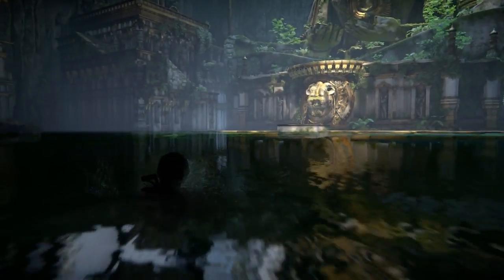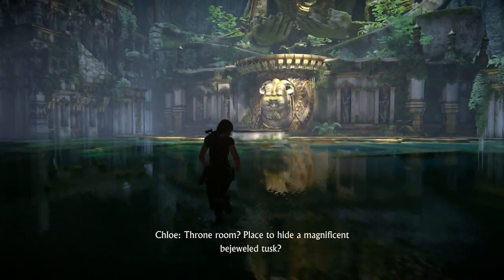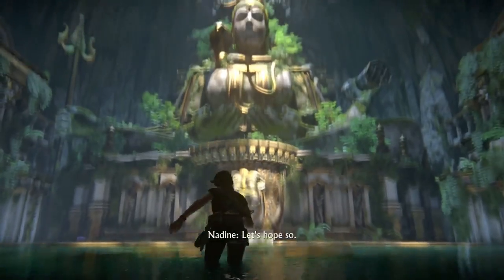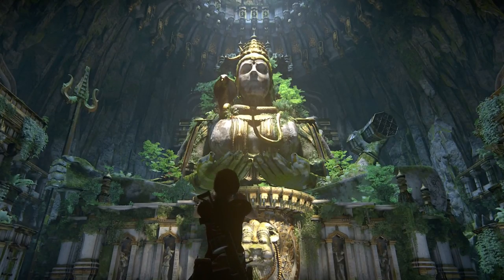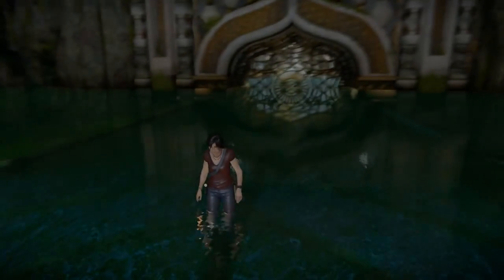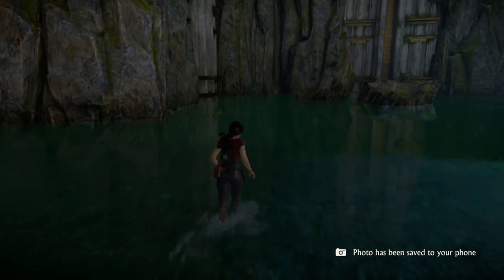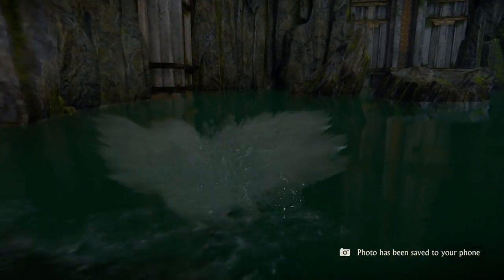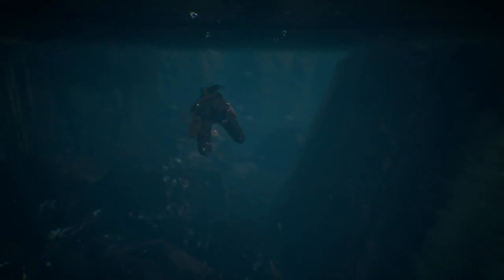Welcome back to my walkthrough on crushing difficulty for Uncharted: The Lost Legacy. This is the continuation of chapter 7, and in this room we're going to get a lot of collectibles — that's why I wanted to save it for a separate video. Lots of things will be happening in this segment. First make sure you start by taking that picture. Now we're going for a little swim to get another treasure.